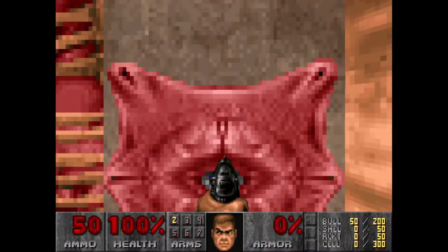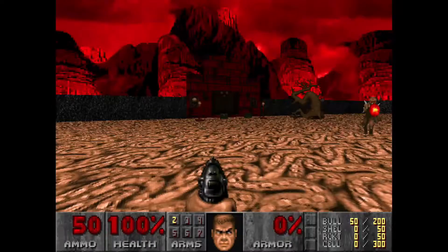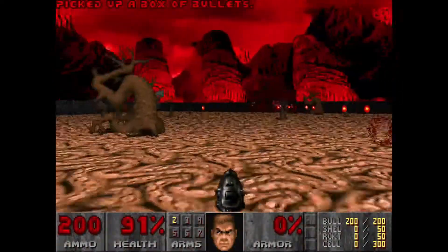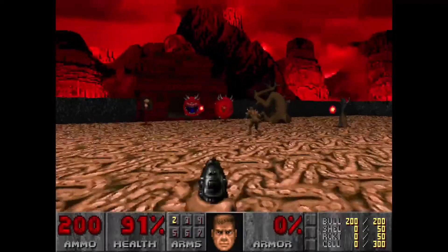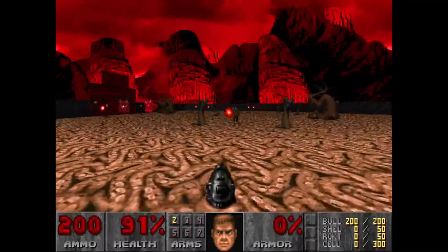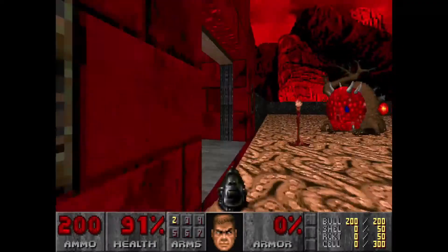Which, ironically, is actually probably the easiest one to do a run on because of the lack of hitscan enemies and the abundance of projectile enemies. But just look at all the fireballs in this field. Since monsters attack twice as fast and do double damage on Nightmare, it's extra cautious to avoid them.